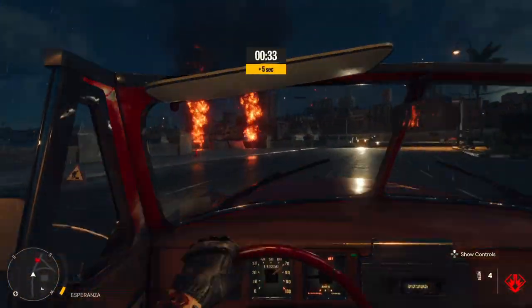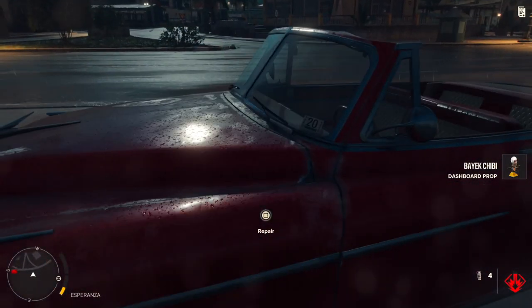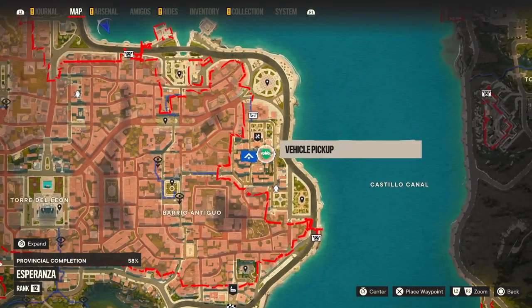In this video, I will show you how to unlock different rim styles on Far Cry 6. The process is very simple, and all you have to do is drive any new vehicle that you find to the nearest vehicle pickup spot.